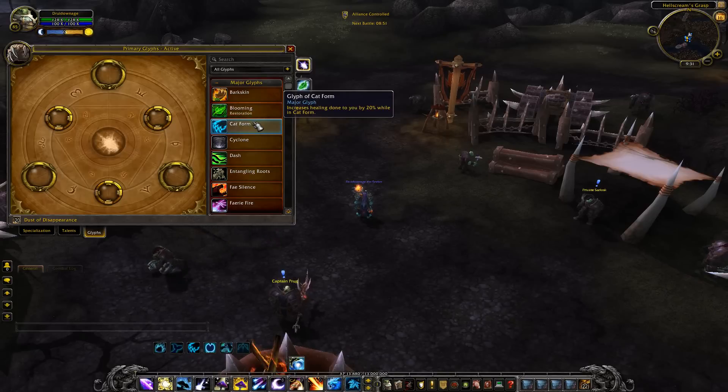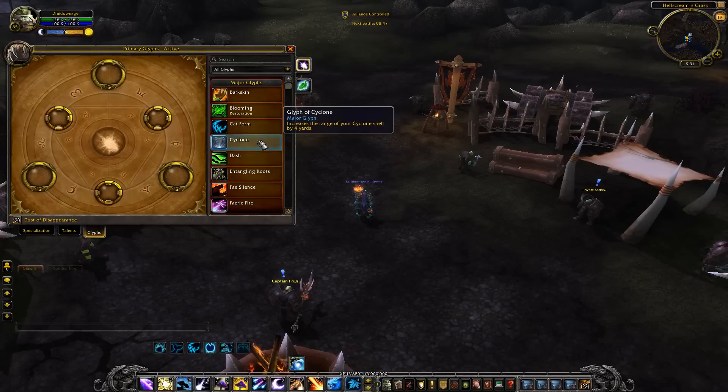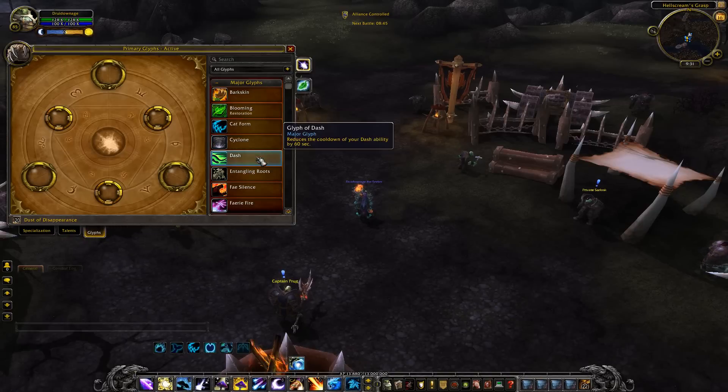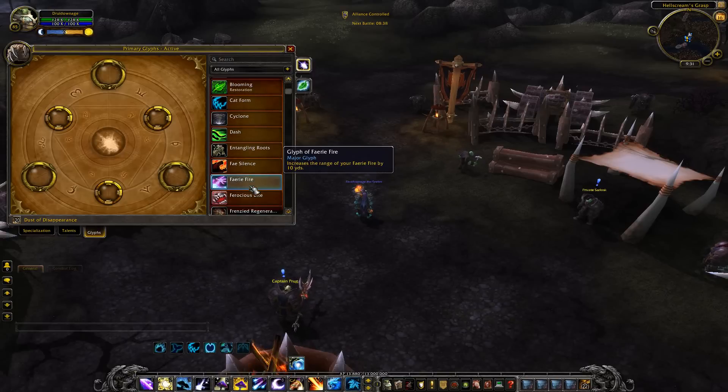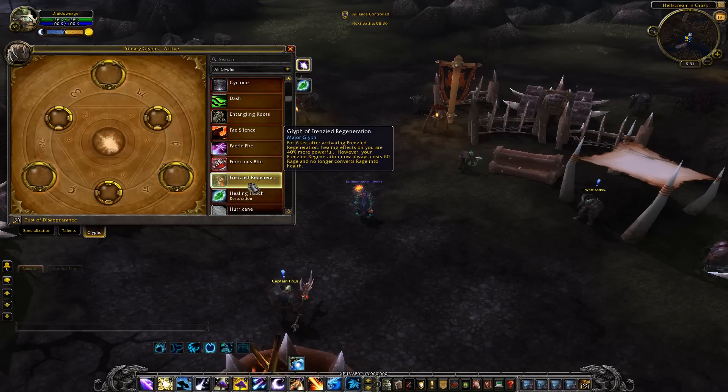Glyph of Cat Form: increases healing done to you by 20 percent while in cat form. Cyclone glyph: increases range, reduced cooldown. Glyph of Frenzied Regeneration: for six seconds after activating Frenzied Regeneration, healing effects on you are 40 percent more powerful; however, Frenzied Regeneration now also costs 60 rage and no longer converts rage into health.